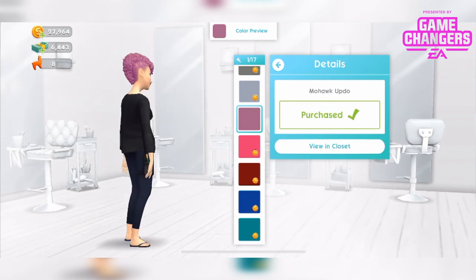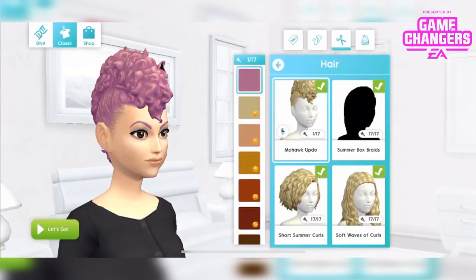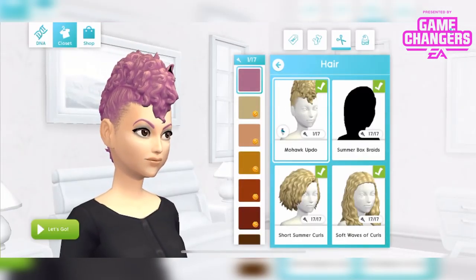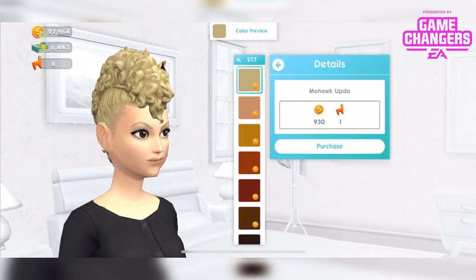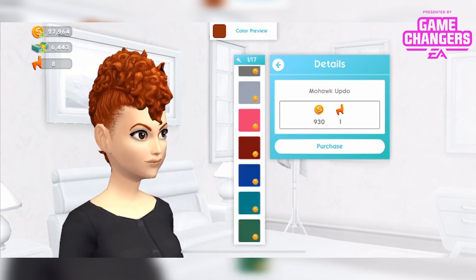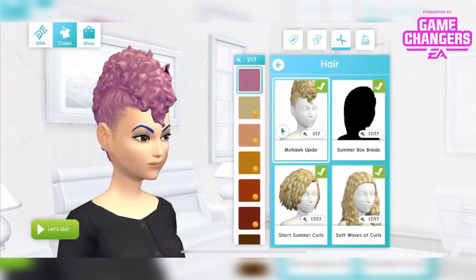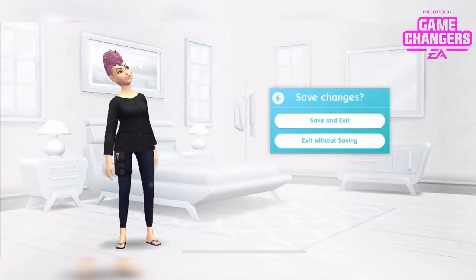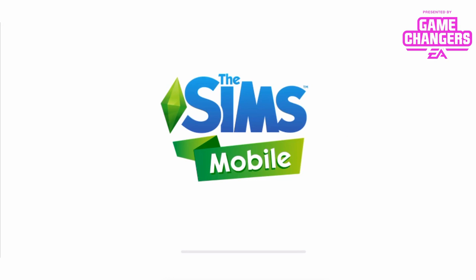Those are some of the things she's unlocked and now they're in my closet — but only one colour is in my closet. If I want the other colours I have to pay for them, and it's full price. Why are her eyebrows now blue? Anyway, at this point I'm over it. I'm so disappointed — I don't know if you can tell.